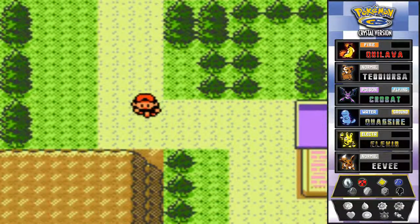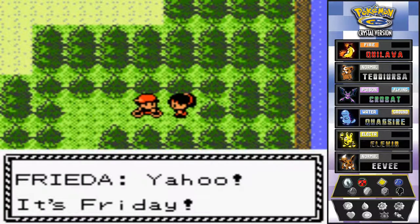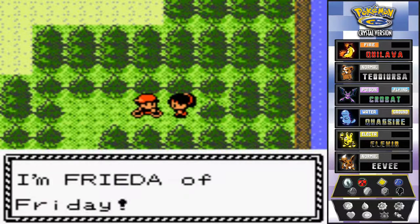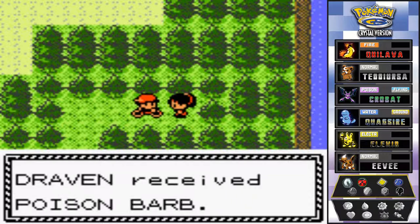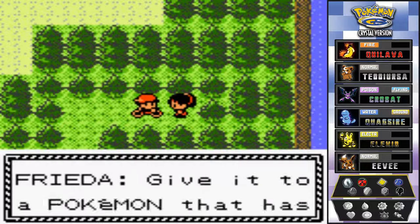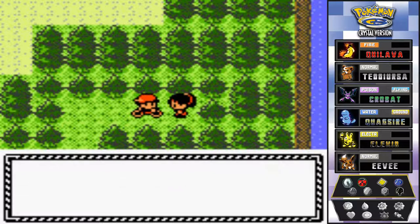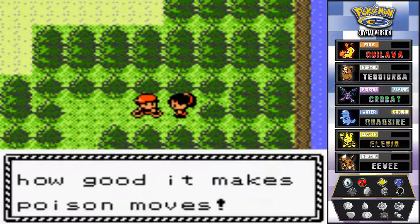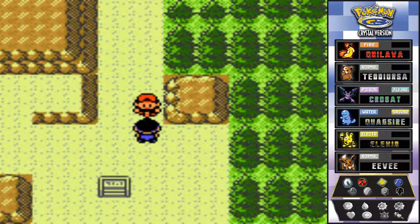It is Friday, so going right here to talk to her - it's Frida, who only appears on Fridays. She gives us a Poison Barb. As you can see, there are seven people throughout the day who will give you a special item, and this is one of them. The Poison Barb powers up your Poison-type moves. You'll be shocked at how good it makes Poison-type moves.